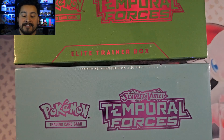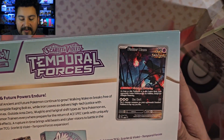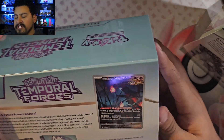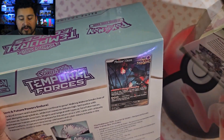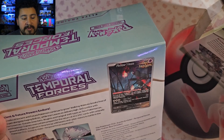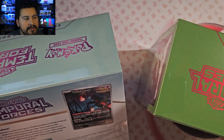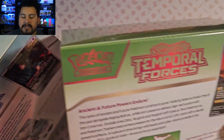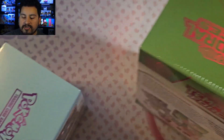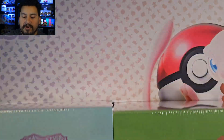They've been doing two from now on, so we can expect that. Each one is going to come with the same thing, except for a different promo. In the Walking Wake one we're going to have a Fluttermane, which is pretty cool. You have the Ancient and Future — they had Iron Bundle and Screamtail. And then in this one we're going to have Iron Thorns. So we have Iron Leaves and Walking Wake.